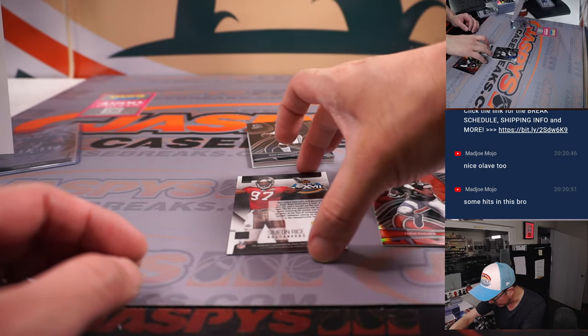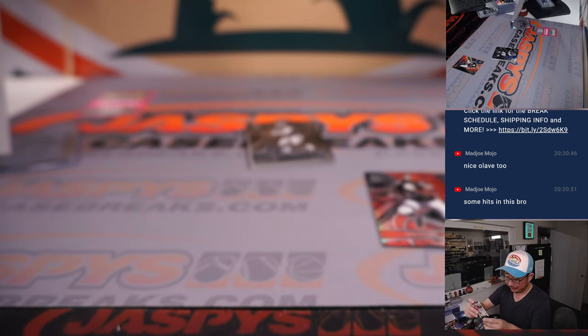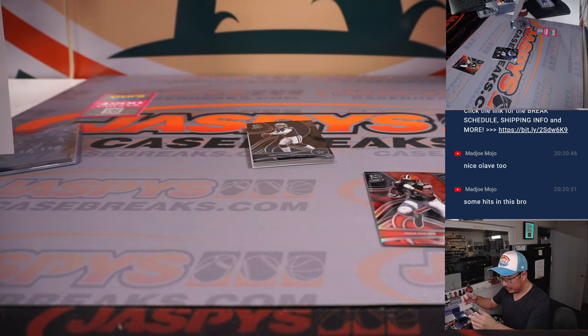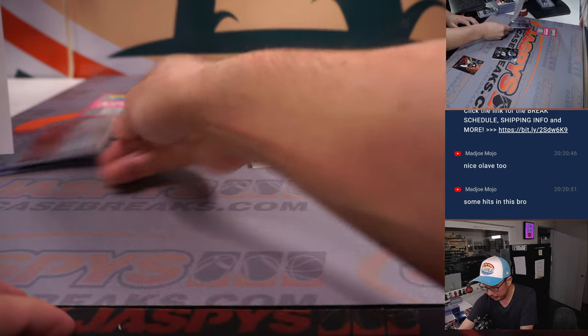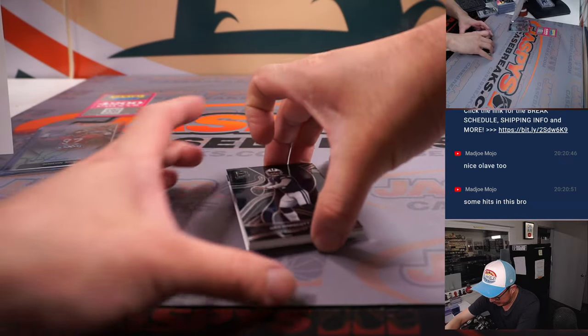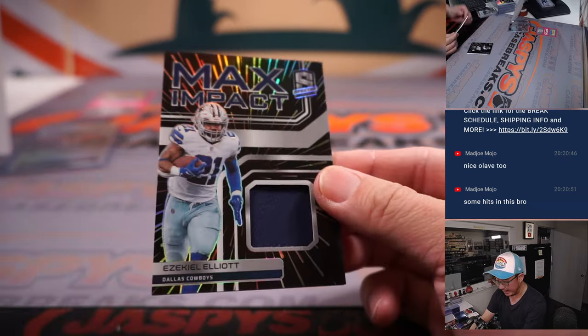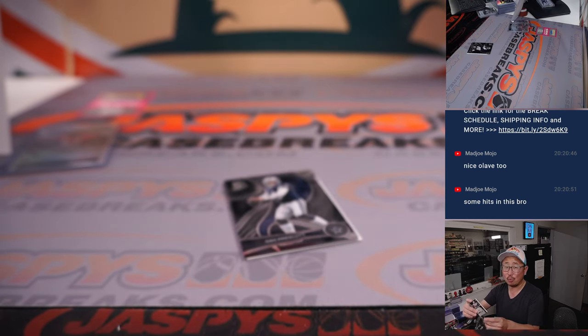Behind Nick Chubb is Simeon Rice, Buccaneers — and that's not numbered, so that will go along with that Chris Long in that non-numbered group, winner take all on those. Behind Dak Prescott is his teammate Ezekiel Elliott, 3 out of 75, Dallas 3 — Robert.